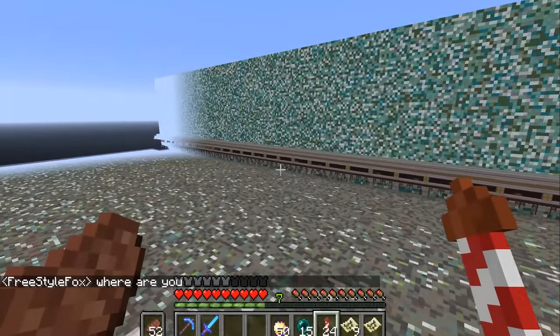One interesting thing about the sidecraft server is everything seems to be controlled from the center of the server, and they have instant redstone lines running out to all the redstone contraptions throughout the server, spanning thousands of blocks. I asked them how they worked and they showed me something that totally blew my mind. These little things here — these are the instant transportation lines, the instant redstone lines.